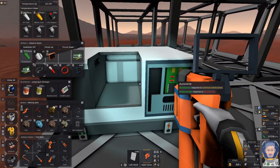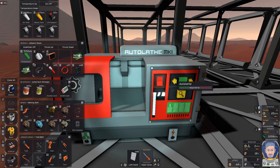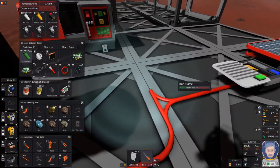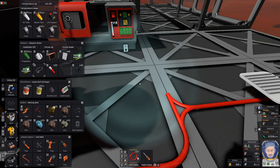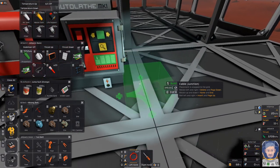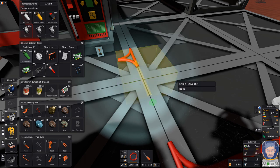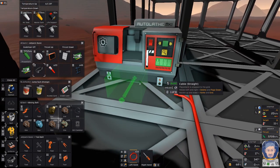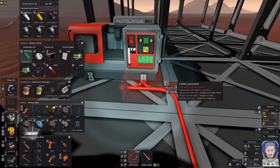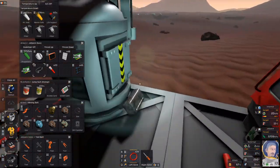Screwdriver. There we go. Power goes there — data goes there. I think we just run cable straight over there. Like so. Come on, buddy. There we go. I think that will work. It's not what I wanted — that's fine, it can just stay there for now. Alright, so now we should be able to go.